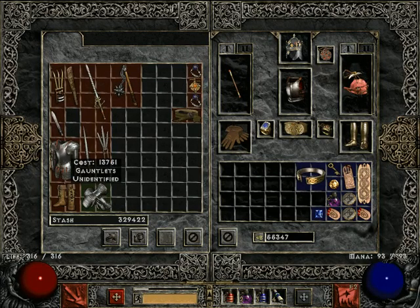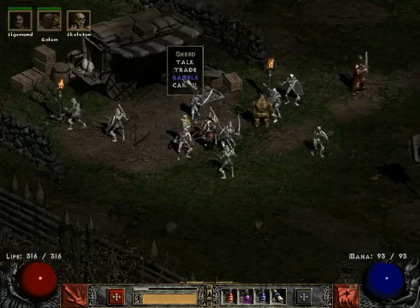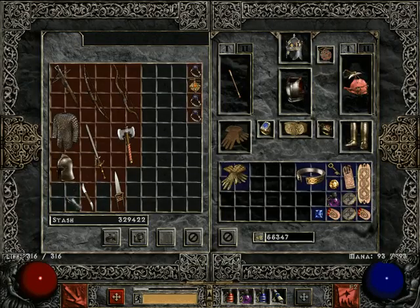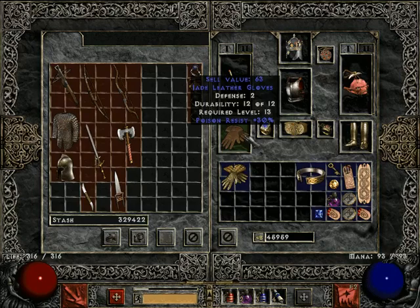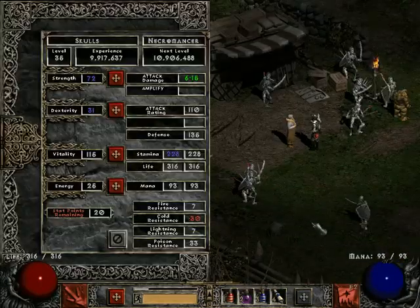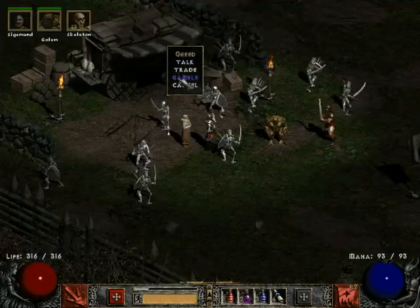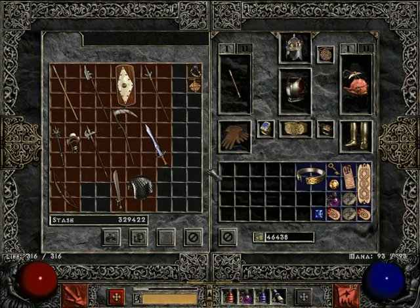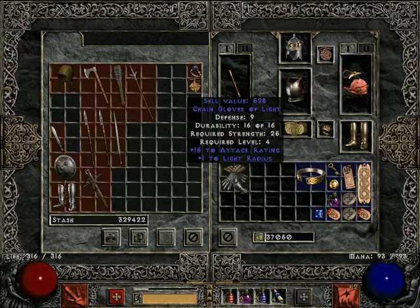Ooh, gauntlets. Fancy. Come now, you have something other than gauntlets? No. Plus two to light radius. Let's bring my poison resistance up to respectable. Yeah, let's fob off the light radius. If it were a plus five, I would actually keep it.